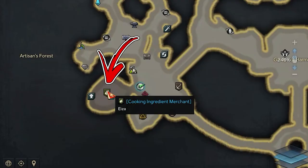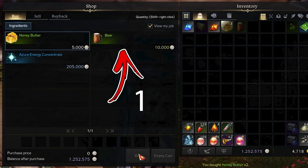Slightly to the top left from it, you have to enter inside the building where you have to speak with the cooking ingredient merchant, from whom you have to buy three honey, butter, and one beer.